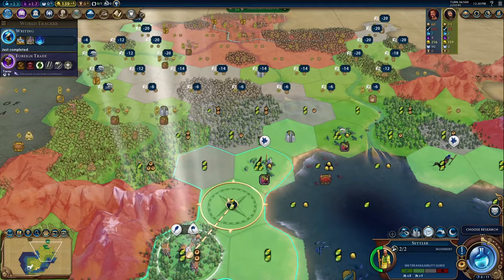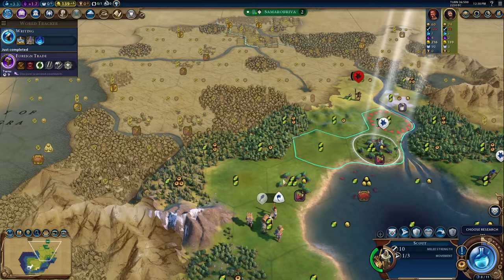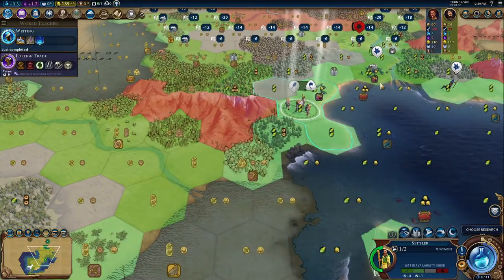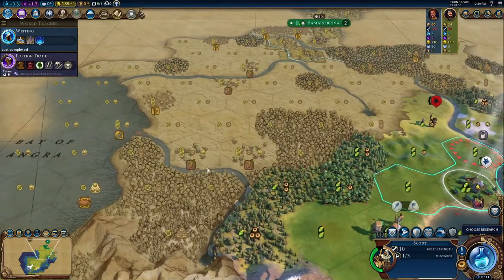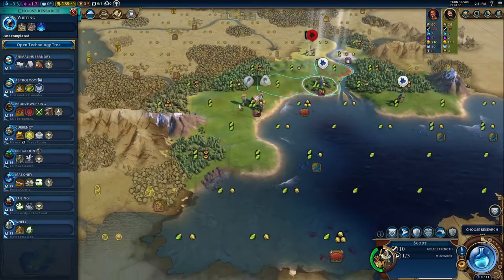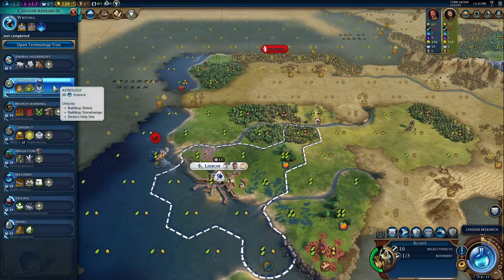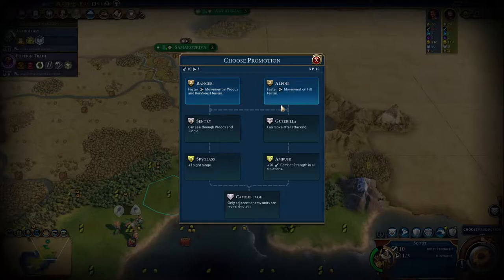Looks like Rome has a narrow pass over here to navigate towards France. I think I know what I want to do — settle over here at the city, then forward-settle here, and we can force Ambiorix to push back towards Germany. I don't think Germany is actually in this game, but if he is, they will encounter some early problems. Let me get the hill terrain bonus since I will be moving into Rome.